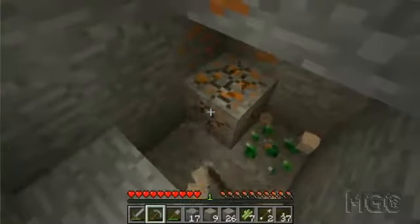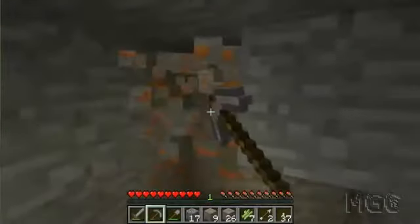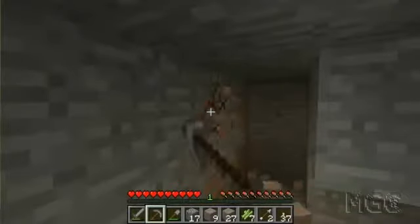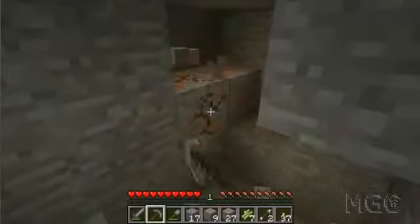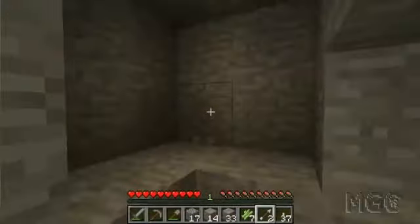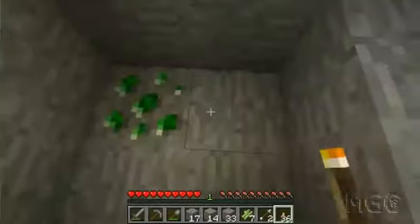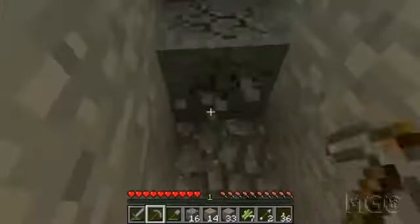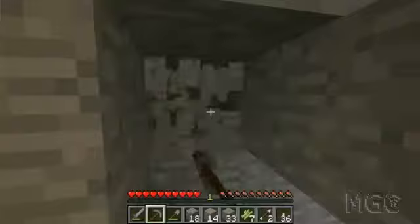And I found some emeralds — that's also from RedPower. Look at how much copper I'm getting, and I've only dug down like 10 steps in my staircase. I need an iron pickaxe to get the emeralds, so I'll come back for it later. Copper is found at higher levels than tin, so tin will come later on. I shouldn't cover that up — I'll forget that I've got some nice emeralds down there.